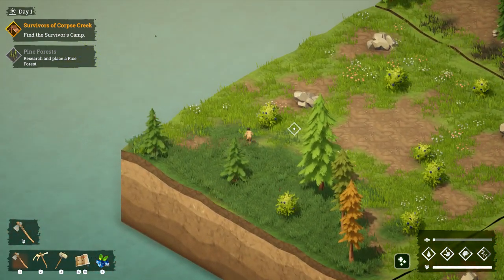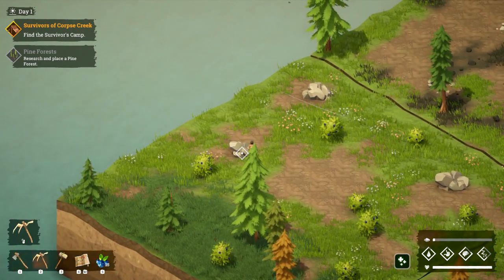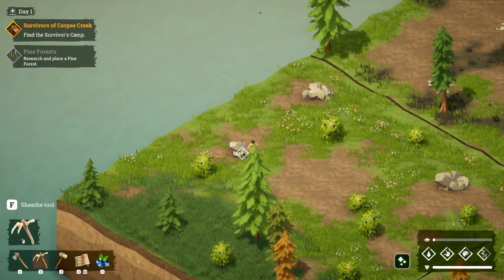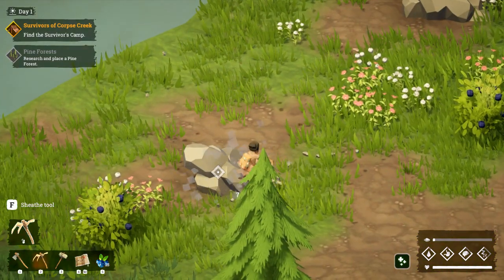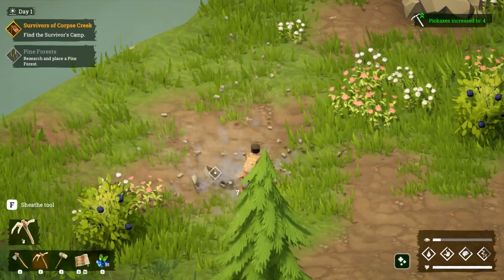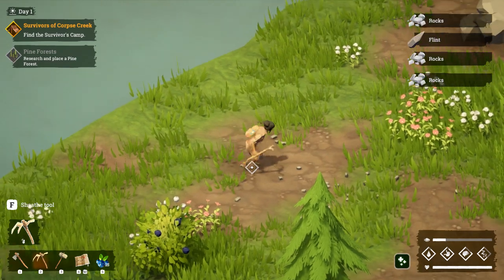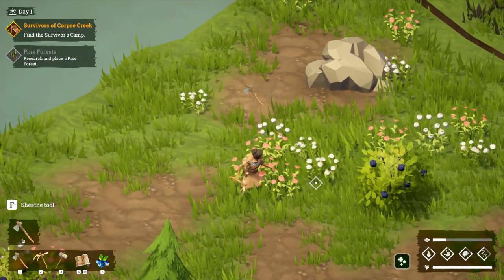It doesn't look like there are very many resources here. We need the pickaxe, I assume. Let's get these rough stones. I don't know why but let's just pick them up. What do we do to these bushes? Nothing? What about...